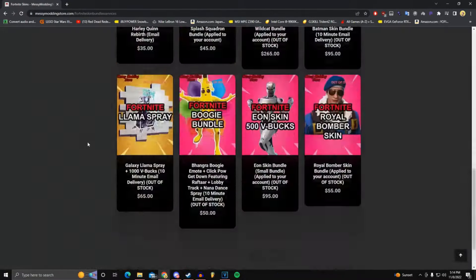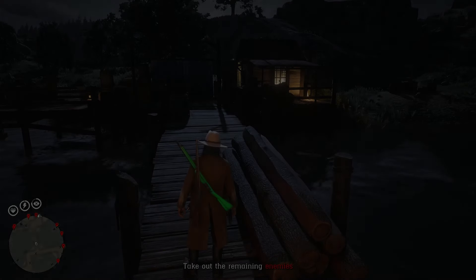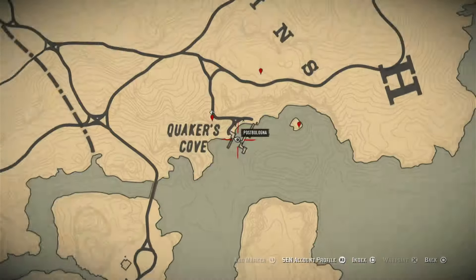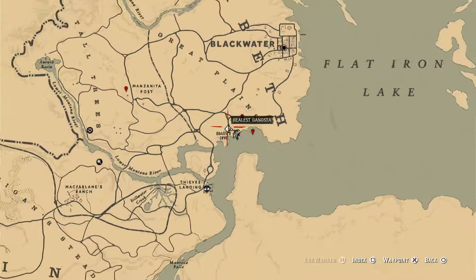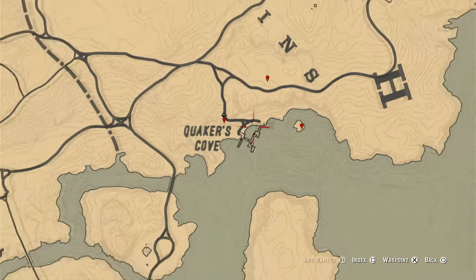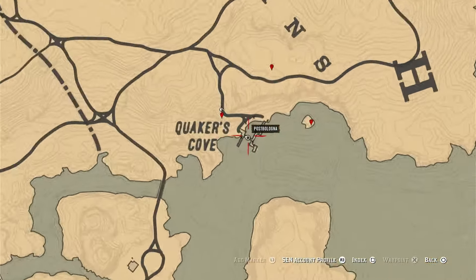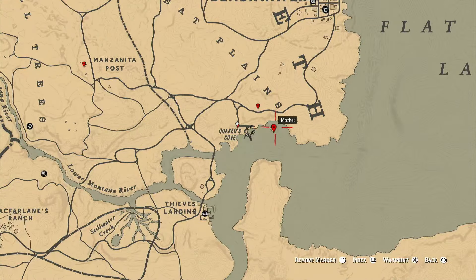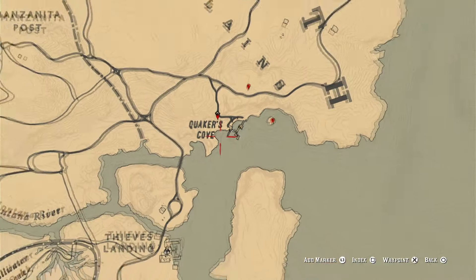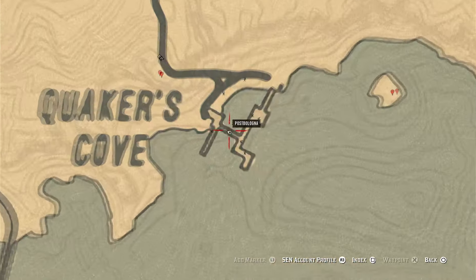Hey guys, this is the video to connect you with a solo XP glitch in Red Dead Online. We're going to be doing this spot today. There's actually going to be three things that you can grab, along with the other items that spawn here. I can't remember exactly how many spawn here — it's either four or five — and then we're going to be able to get these three as well.